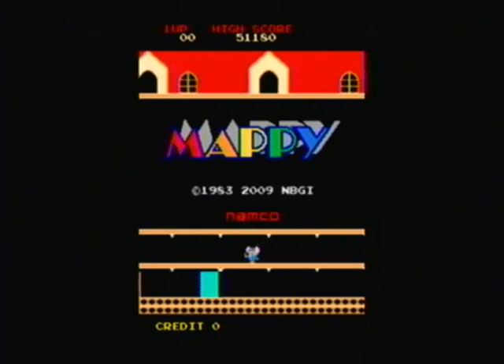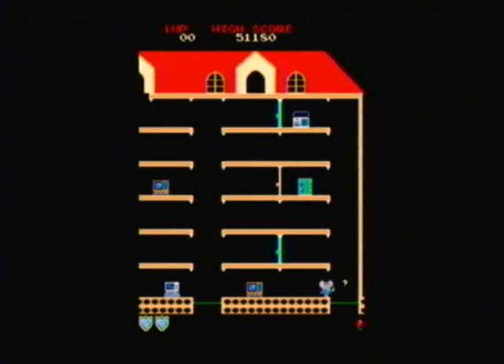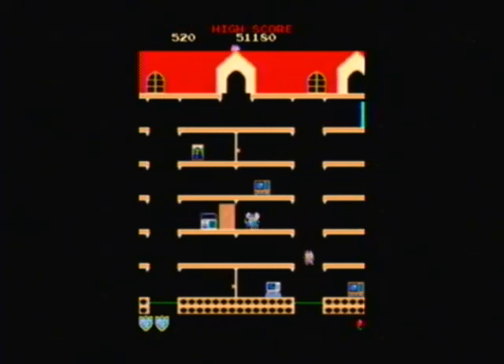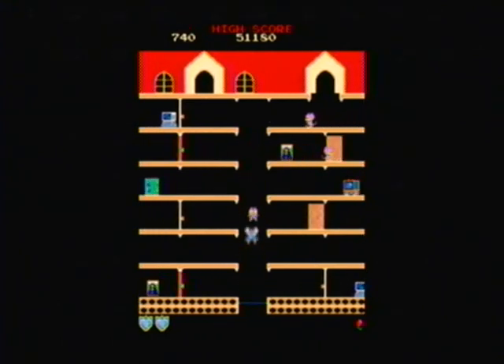There's also what are called microwave doors, which will kind of zap away all the enemies on a certain level of the house. The items you have to retrieve — there are five items, two of each on each level. If you get both of the same item back-to-back, you get a bonus. If you get all of the items in order of ascending value, you're going to get a lot more points.